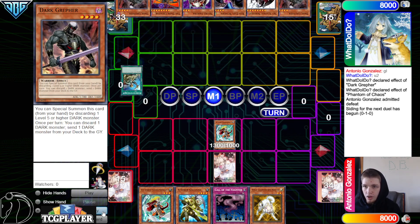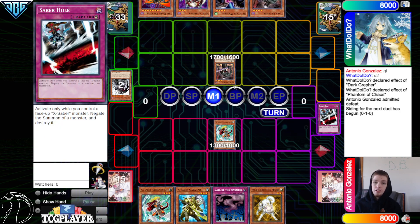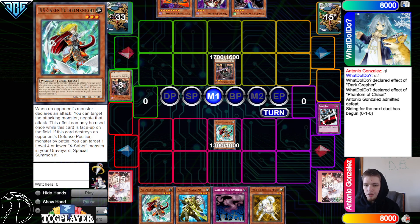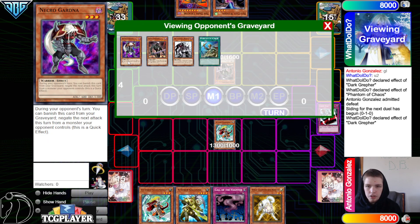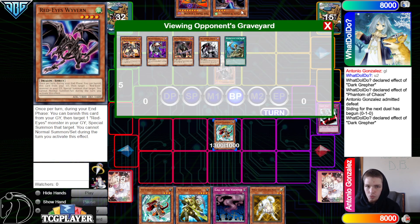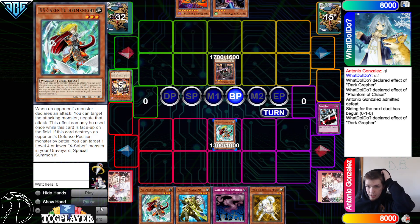They draw into Necro Gardener, activate ROTA to search out Dark Greffer, then discard Norleras to summon Dark Greffer. We're going to use Saber Hole to get rid of that, then normal summon Dark Greffer and use Dark Greffer's effect to discard — going to discard Necro Gardener and dump a Red-Eyes Darkness Metal Dragon for the Wyvern that's in hand.